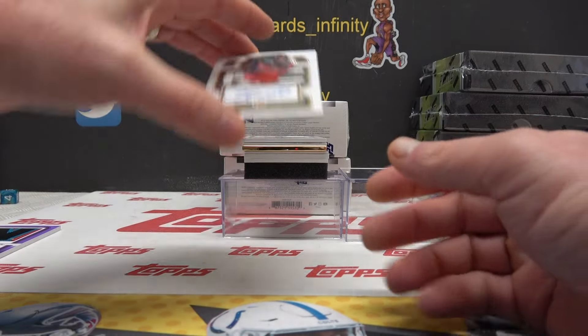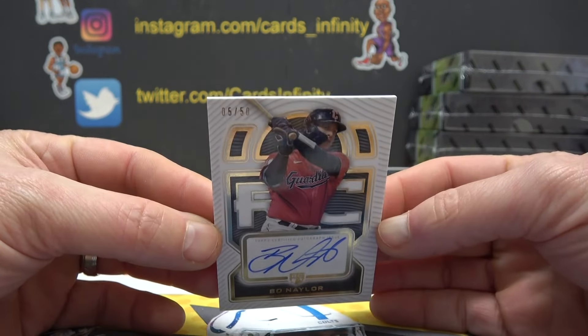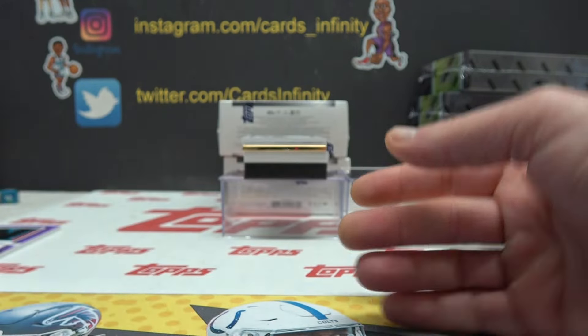Next, Bo Naylor — he barely knew her. Five of 50, it's a fancy zero-five. Bo Naylor rookie autograph.